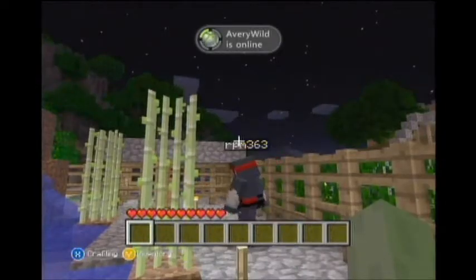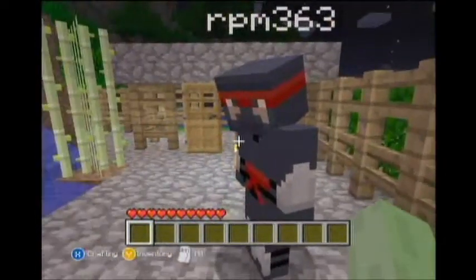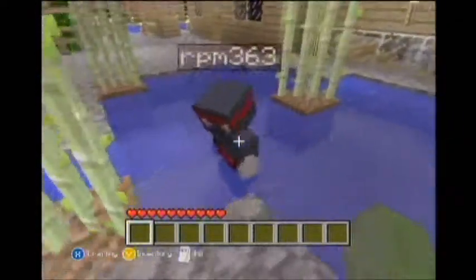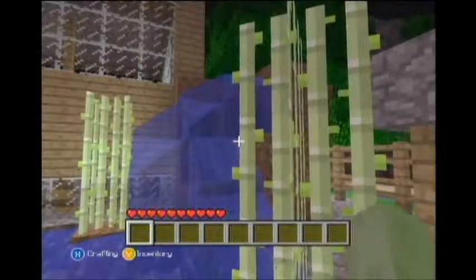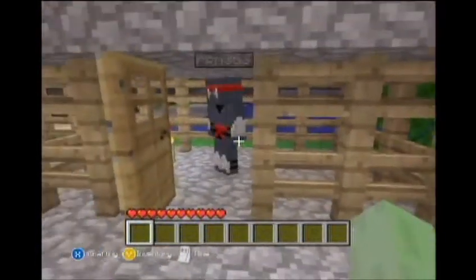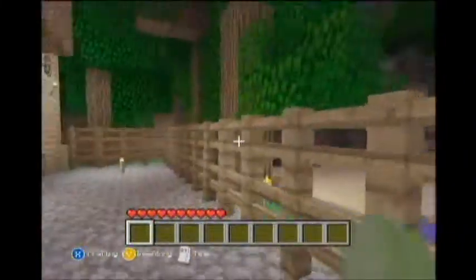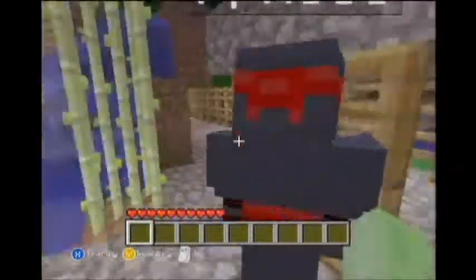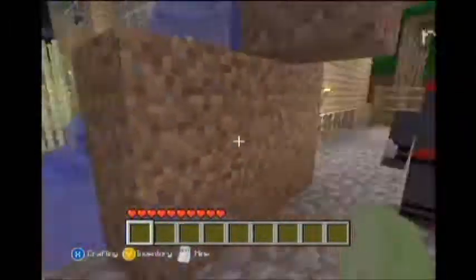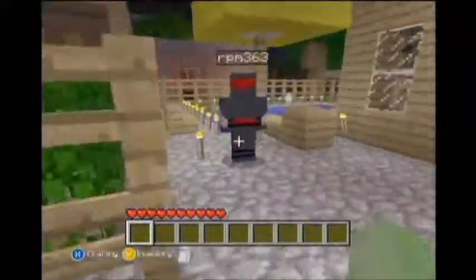Too bad we can't sprint yet — calling you out, Jeb. It's actually pretty awesome. I like the waterfall. There's our other friend but we can't invite him to the party right now since we're doing this. Anyway, this is my pond. This right here was a sheep pen — just the first row of fencing. Then it turned into a chicken coop and then a dog kennel. That's why I kind of fixed it up.